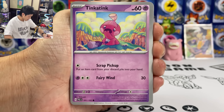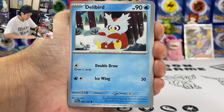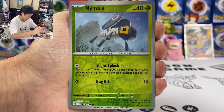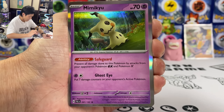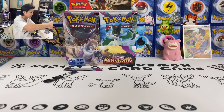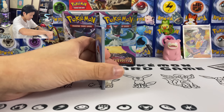We got Tinkaton — I think there are like three Tinkaton variants, regular rare, in this set. Dundunsparce, Pupitar, Volcarona, Nymble, Mimikyu, Fighting Energy. Don't mind pulling the SAR Chinpao as well — he's pretty playable.